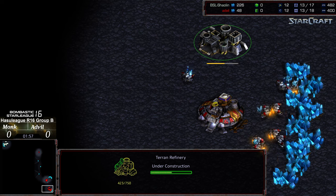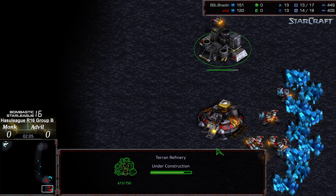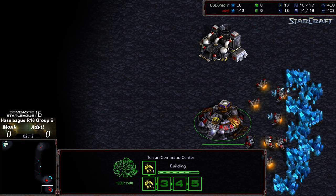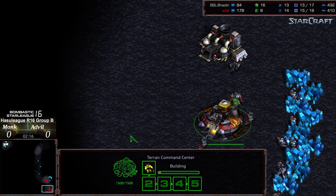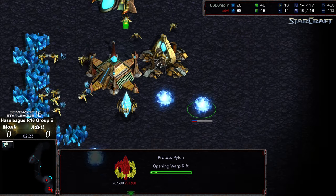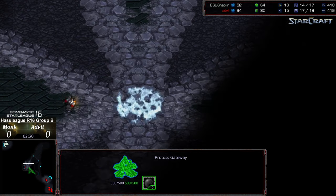Quick refinery grab. Looks like Advil, despite staging up towards the front, wants to get an initial presence on the map — wants to get that initial factory out. I'd be a little bit shocked to see Siege Tech first. I would not be surprised to see a quick Vulture and a quick research into mines, considering how large and wide open the middle of this map is. We're seeing an additional Gateway alongside that, so Monk wants to get a very quick Dragoon presence.